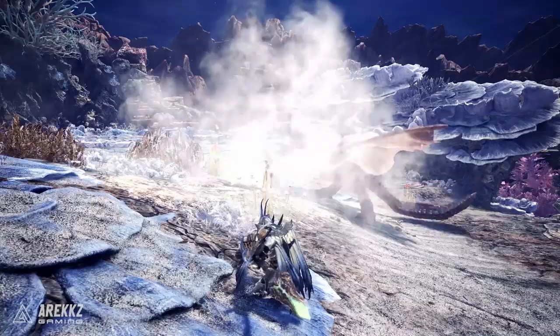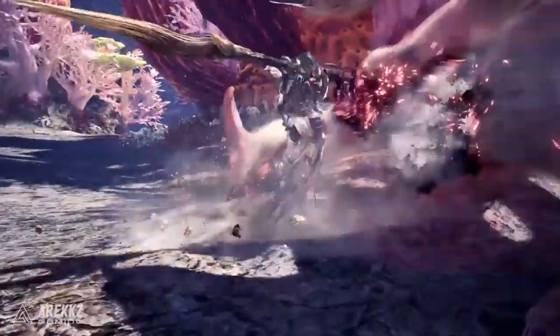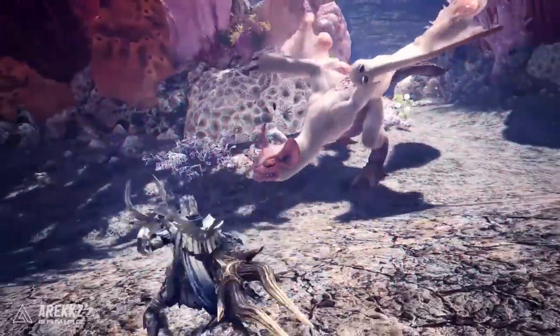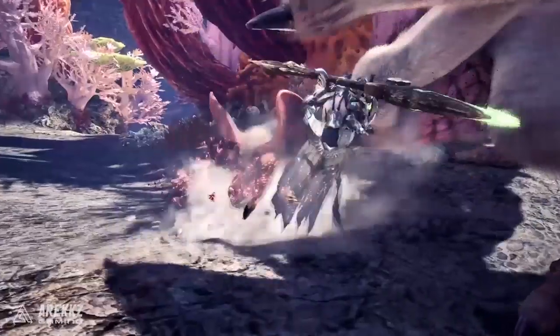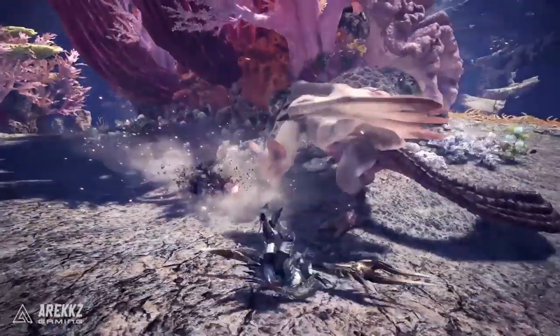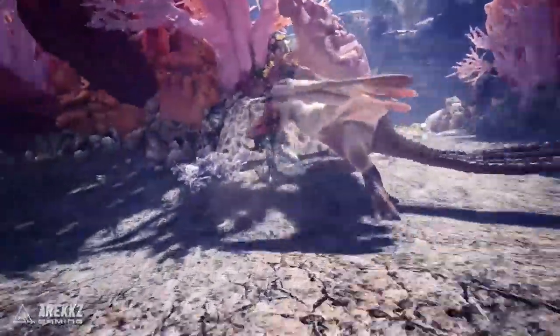Moving on, we can see the clutch claw — when you grapple onto the monster's face and begin attacking, this is the insect glaive's unique move. It looks really awesome, gets a ton of hits in there because it's all about those fast-hitting attacks. You get loads of spins with the glaive, and on the jump off you get the slinger ammo dropping in the process — a very cool move.